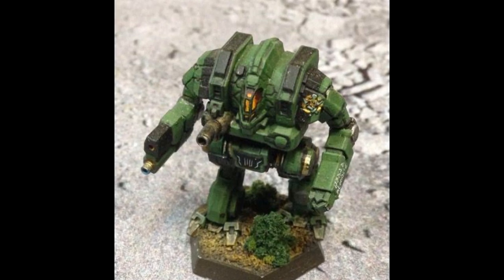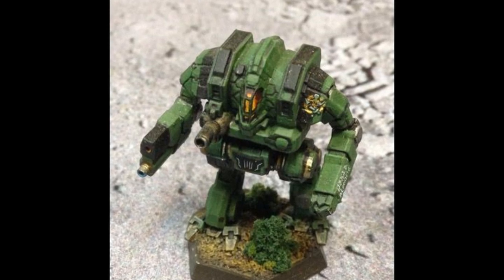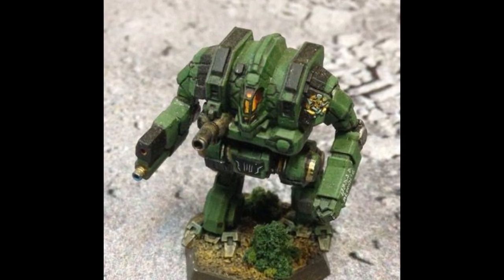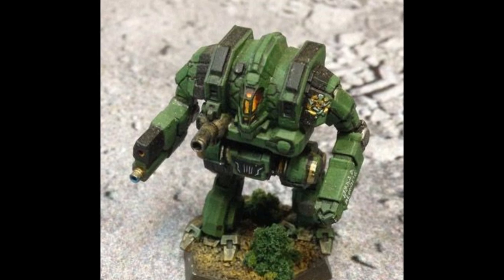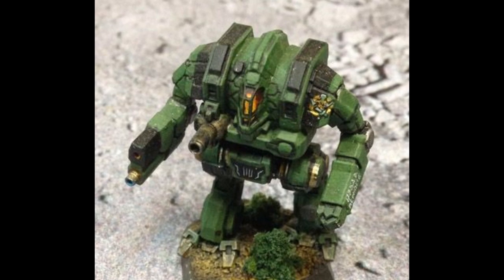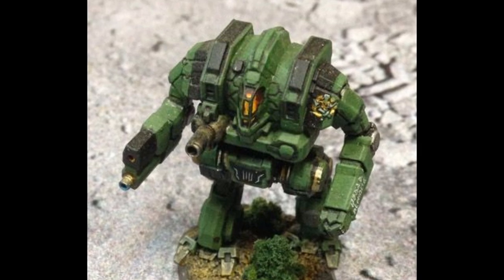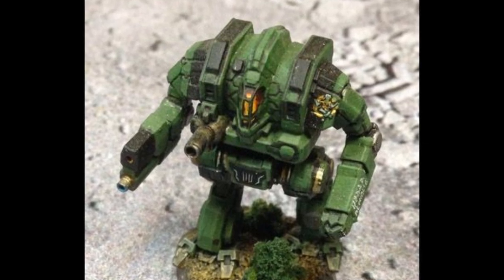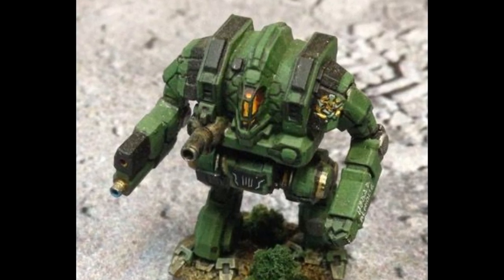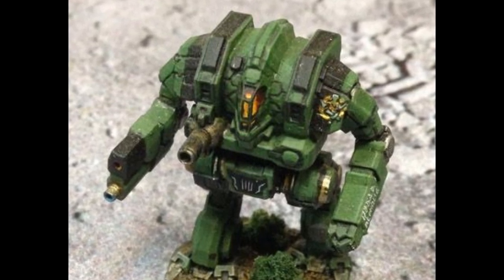The CTF-4L: a Capellan upgrade produced during the 3060s, the 4L was built using a standard fusion engine and 13.5 tons of stealth armor, along with a Guardian ECM suite for protection. The mech is armed with a Gauss rifle and an ER PPC as the main weapons, giving it a powerful long-range punch. For close-range defense, the mech carries two ER medium lasers. Produced in the wake of the Xin Sheng movement and the recapture of Tychonov, the CTF-4L was intended for the growing number of Shadowlances within the Capellan military.